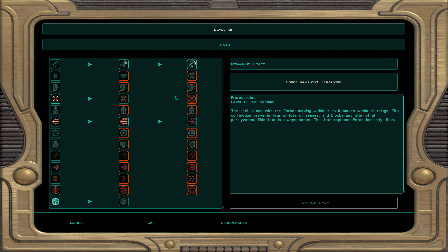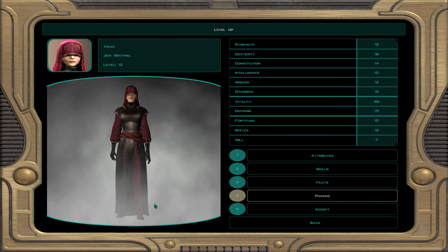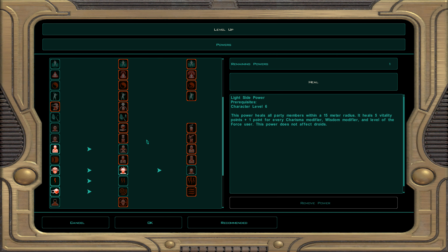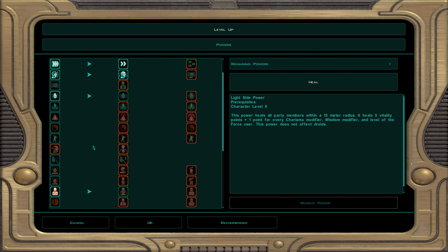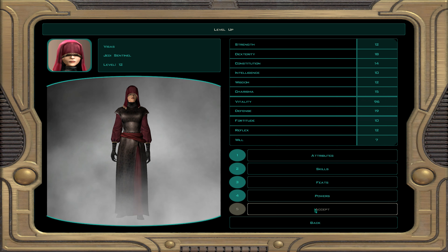We got the two-weapon fighting done. You can use a double-bladed lightsaber or a lightsaber in each hand. I'm going to do master flurry — there will be no penalties and you get an extra attack when you use this powerful feat. There's a debate between that and power attack, plus there's another lightsaber form — experiment with those as always. For light side powers, we'll do stun droid. A droid can be stunned for 12 seconds if they don't pass their saving throws. Visas will have some good wisdom for that.